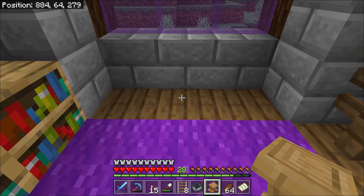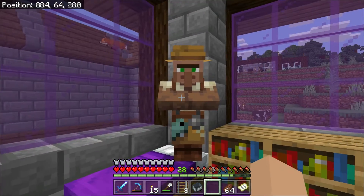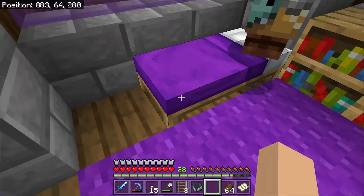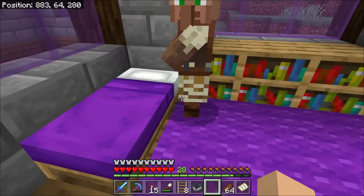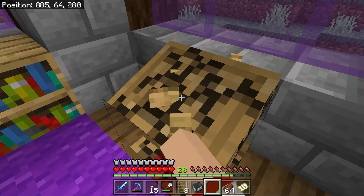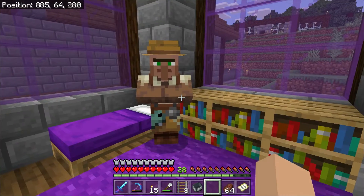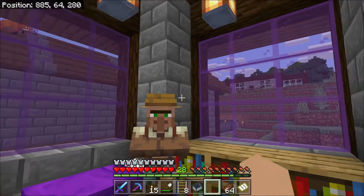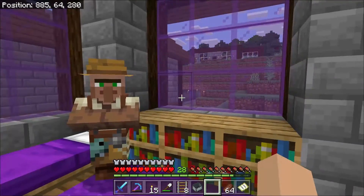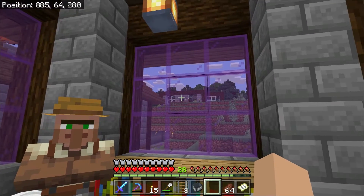If we just put mending on there, the only thing I have to do is mine with it and it's going to stay full health forever. So I'll place that workstation down — he should take the job, but he might try to take the other workstation up there. If that happens I'm going to break his bed and put it back down. The one bad thing about the villager breeder being so close is it could mess with this. I might have to go up there and take the workstation down for him to forget the job, so I'm just going to go ahead and do that.